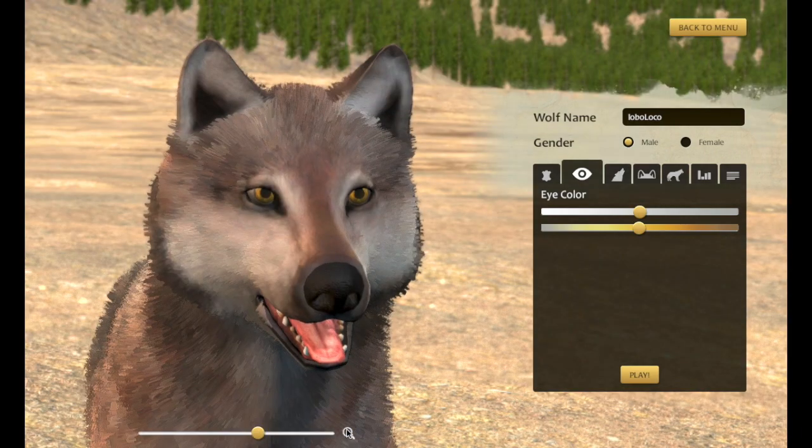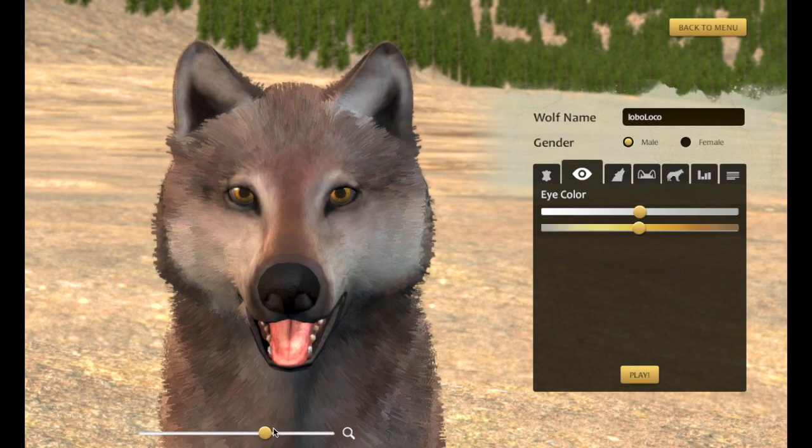Let's take a closer look now. We can zoom in here and get a good close look at that and just adjust the slider to see what color we want to choose. We've got a range of realistic eye colors here, from a slate gray to a yellow, all the way to amber and kind of a pale brown.